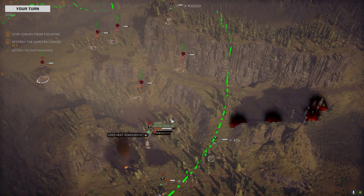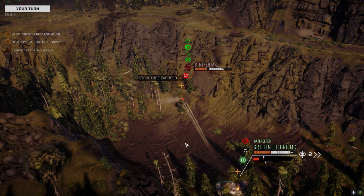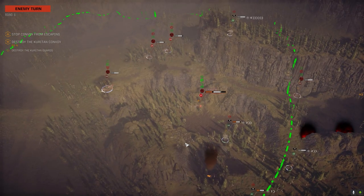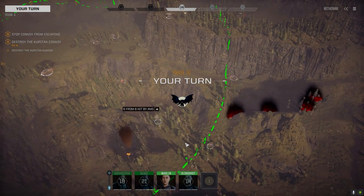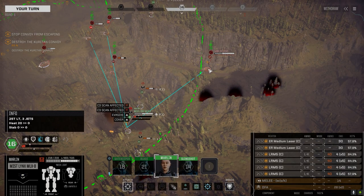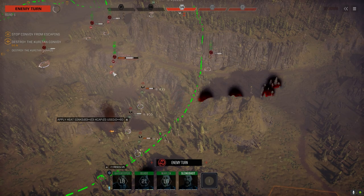Let's go down here — I want to engage this guy. Throwing everything on and hammering him — might be able to finish him this turn. This guy's got a fair bit of armor too — start stripping it. I don't think we're going to get this guy.